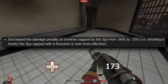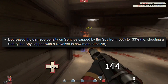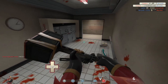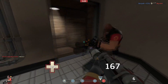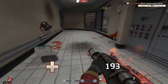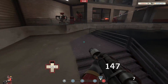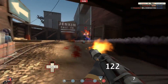Decreased the damage penalty on sentries sapped by the spy from 66% to 33%. So whilst a sentry is being sapped, it actually takes less damage — honestly, I didn't know that. Now it will continue to take less damage, but not as much. Normally it would take 66% less damage; now it's only going to take 33% less damage. While that's sort of a spy upgrade, it's actually an upgrade for all classes — it will benefit anyone who's attacking a sentry. And now we're on to weapon specifics.